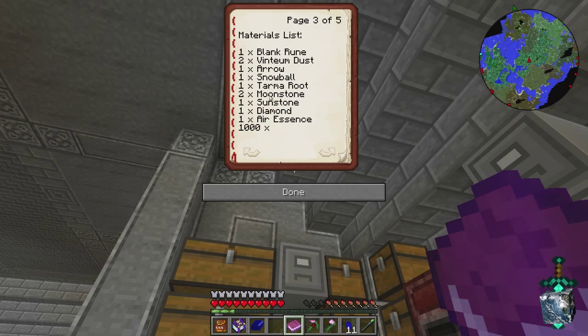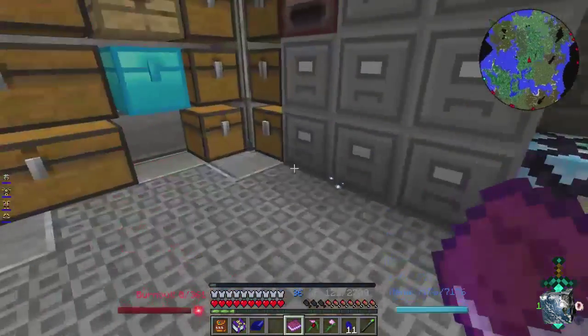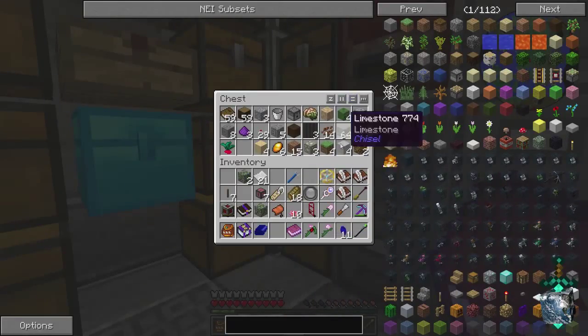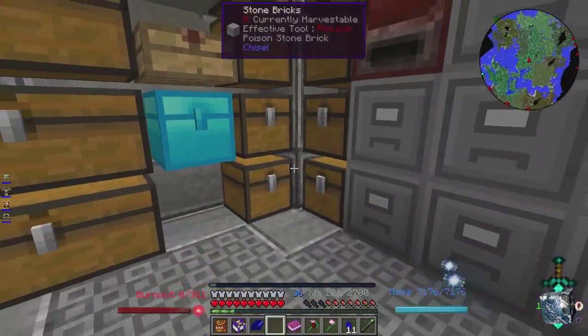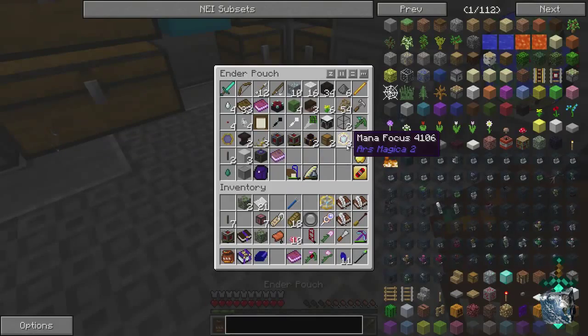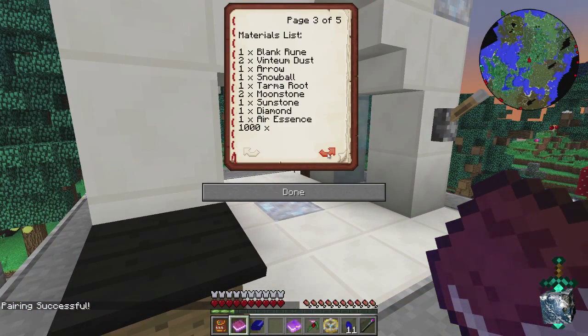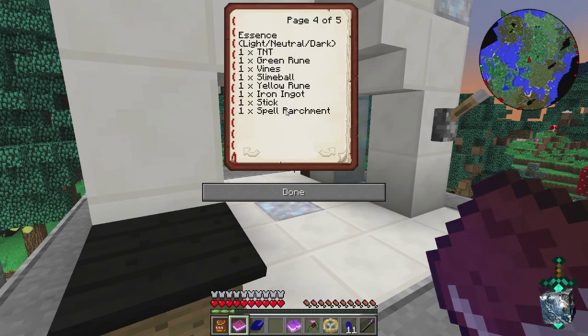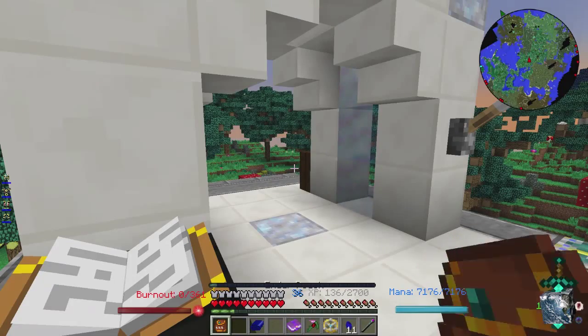Let's call this 'Lightning One' - grab that. Now I'm going to grab the resources for this: blank rune, Ventium dust, arrow snowball, cement stone, sunstone, diamond, air essence. I got the spell ready to go, double-checked all the items - I think so.